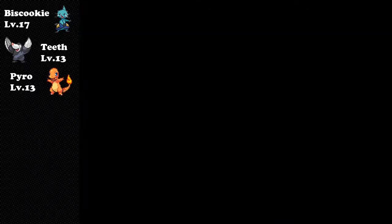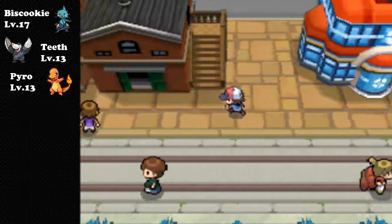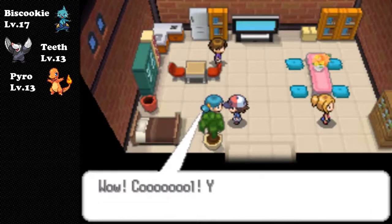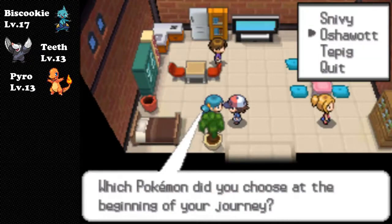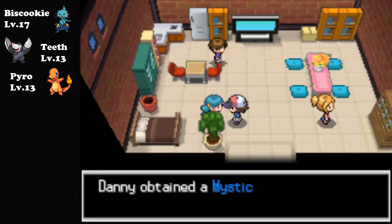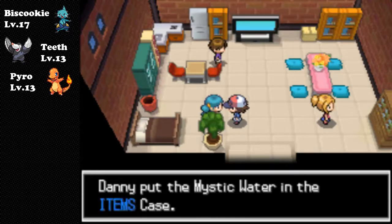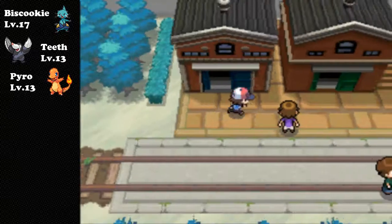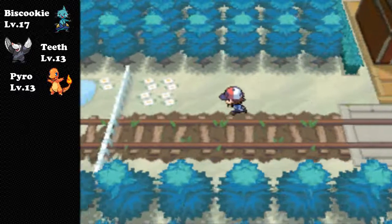There's another item in this town you're gonna want to get, which boosts either grass, water, or fire - that's charcoal, mystic water, and the miracle seed. You're gonna get the miracle seed just around the corner in Pinwheel Forest, so even if you picked Snivy I recommend you choose one of the other two, since you can get the miracle seed quite soon anyway.